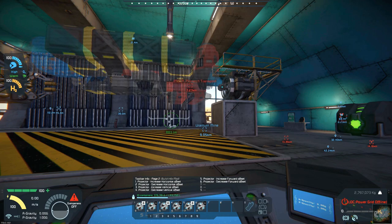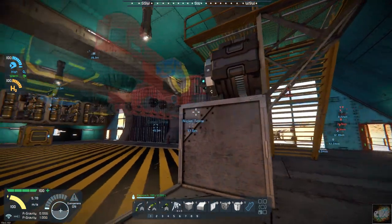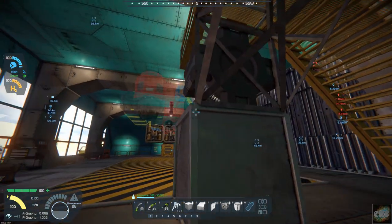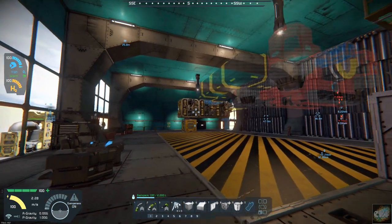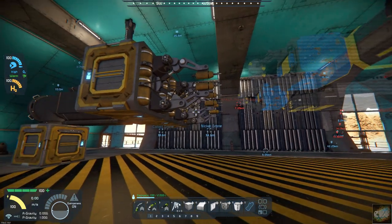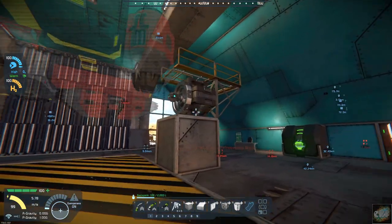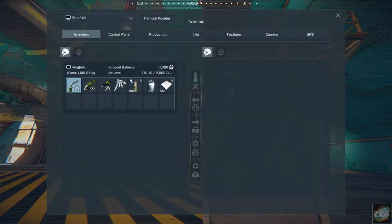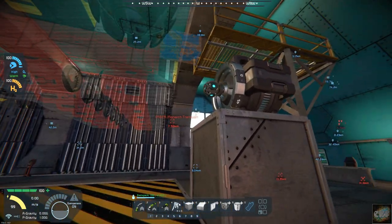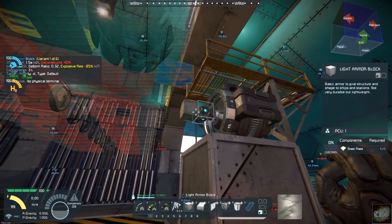Let's hop out here and take a look. I think I need to move it over one. How are we doing up here? Yeah, we're going to have plenty of room for our welders when they get pulled all the way back. Do I have steel on me? I do have some steel. I think I will put one block right here.